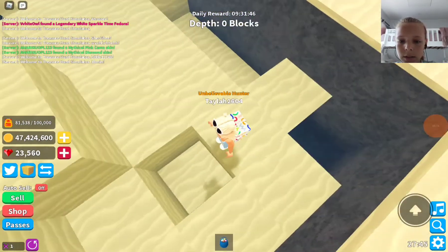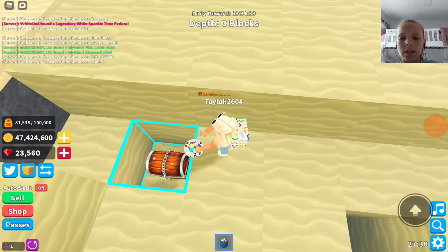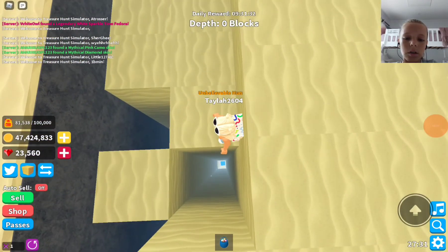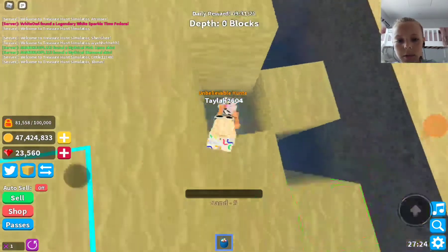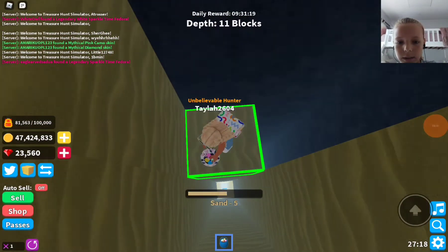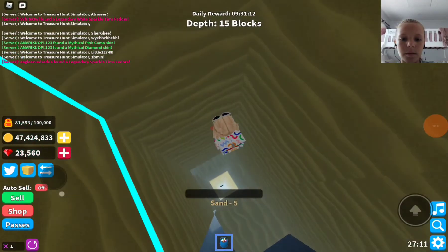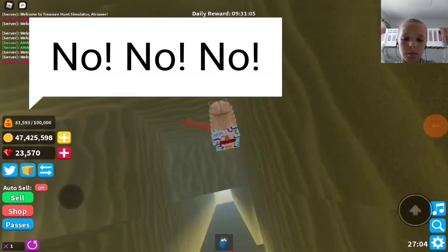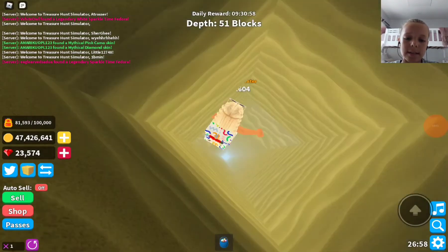Should we go down there, or down there, or down here — the hole I was in before? Oh, there's a chest, let's mine it — it's a common though, but it's still quite good. Let's go down — there's a chest right there. Let's carry on mining down so we don't miss any chests. That was a close one! No, we missed it, guys. At least we get the chest — a red chest, they're worth a thousand or more.